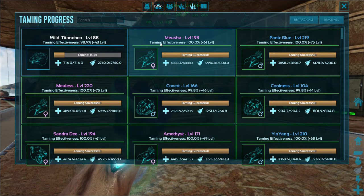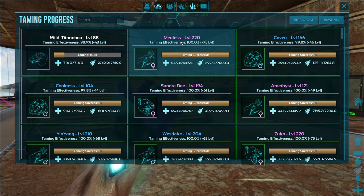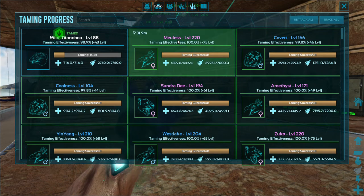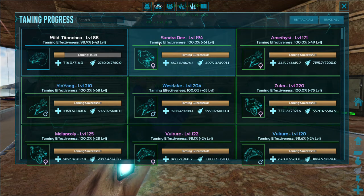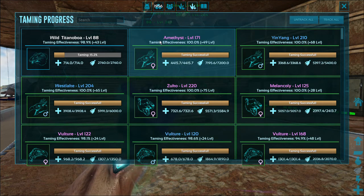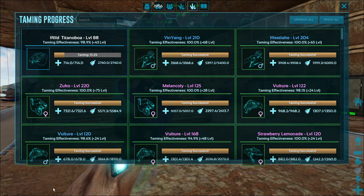But there you go — that's Wildcard for you. They created an awesome game but every once in a while they release something dumb. I guess I sound upset; I don't mean to be, but when you're trying to track things you're taming and you gotta get rid of all this garbage to get to it — a taming HUD is not for things you've already tamed. Anyway, quick and to the point, I figured it out. Bye.